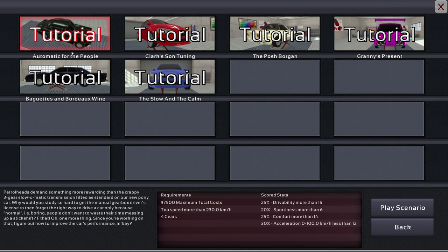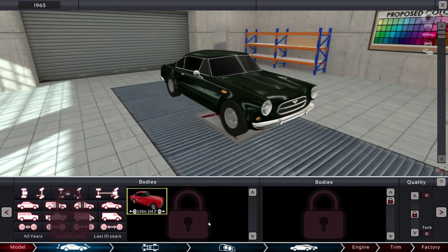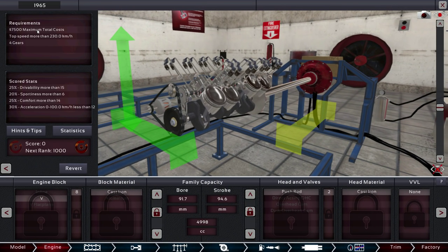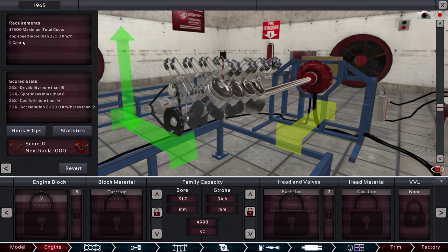We're going to take a look at this one — The Automatic for the People. I haven't done this one yet — I might fail. We might go for 10 minutes and then call it quits. Our requirements: the car cannot cost more than $7,500, it has to have a top speed of more than 230 kilometers an hour, and it has to use a four-gear automatic transmission. We're scored on drivability, sportiness, comfort, and acceleration from 0 to 100 kilometers an hour — or for you people who still use miles per hour, that's 0 to 60 in less than 12 seconds, which is not actually that fast. But this is an older car — it's 1965, so we don't have a lot of fancy options.